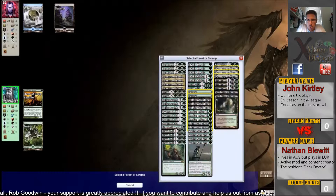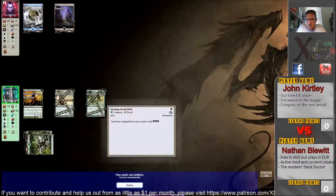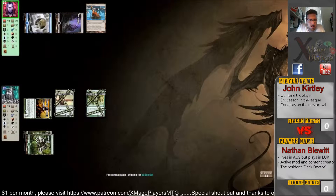Nathan is a pretty established Elves player — he's played this for quite some time and plays it in Legacy as well. This is Modern. John Kirtley at the top of the screen — I don't know what he's playing. Two basics to start with suggests to me it might be a mill deck, but I'm guessing. Hopefully he's got a turn three play otherwise he could be in a bit of trouble — Nathan's got a board presence already.